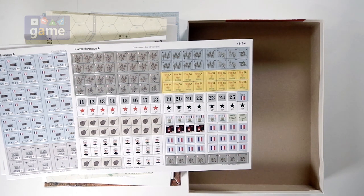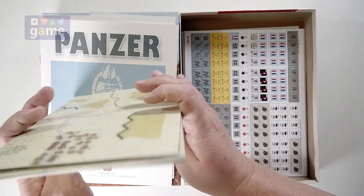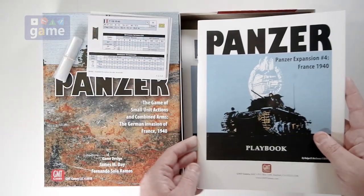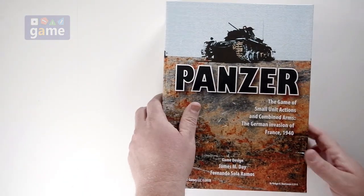So again, this is an expansion to the Panzer base game, which unfortunately right now is out of print — you may have to find a copy. But if you pick this up, here's what you get: four sheets of thick, thick counters; four geomorphic double-sided map boards; the TOE booklet for the France 1940 units; a playbook; unit reference cards; and some bags. And that is what comes in the box.